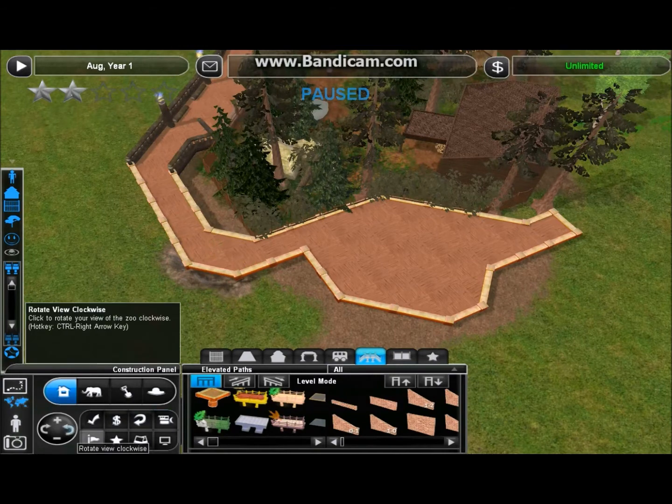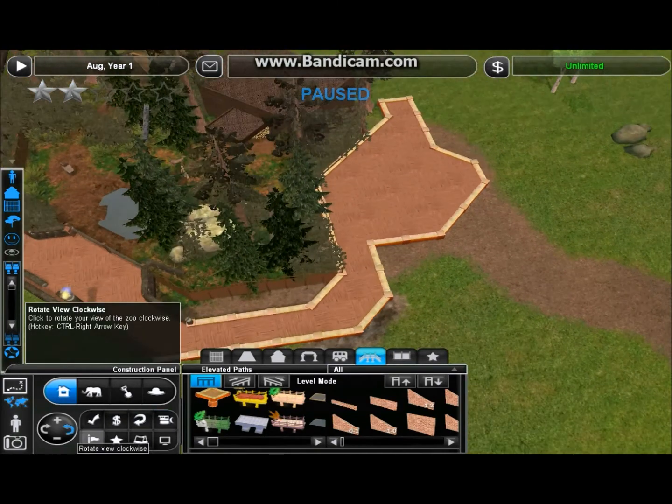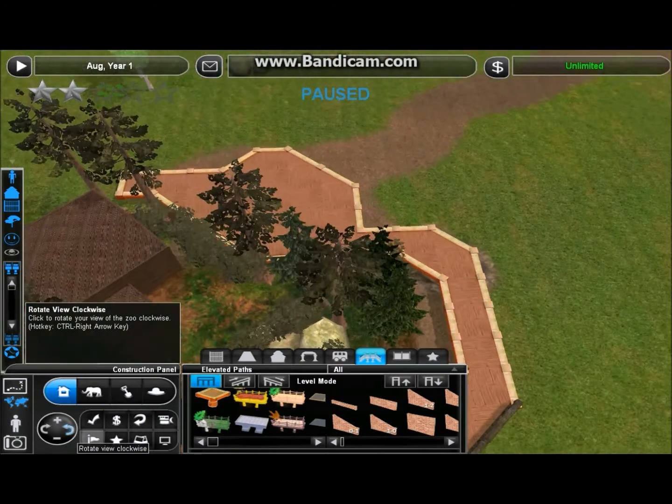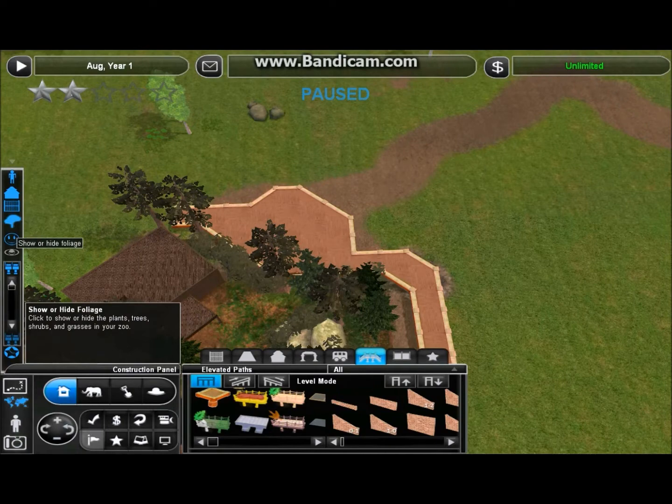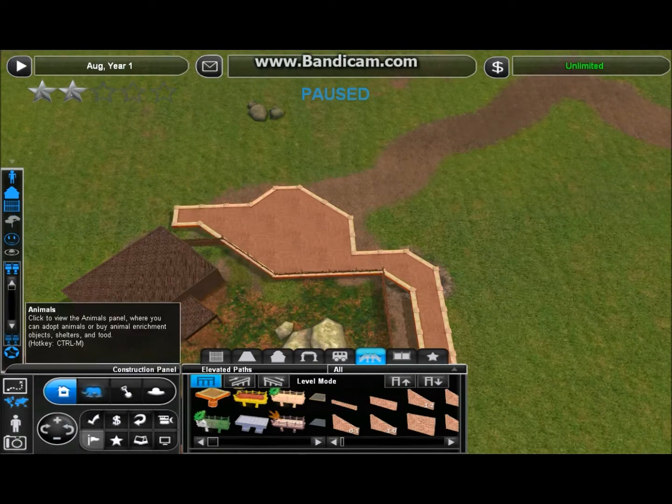I don't like this corner here, let me round this off. I'll probably end up putting some more trees in the gap between the pathway and the deer there. Yeah, I think that's pretty good. Now to find our wolves.